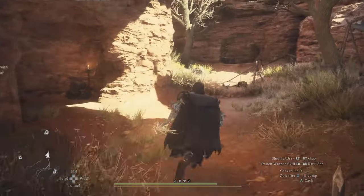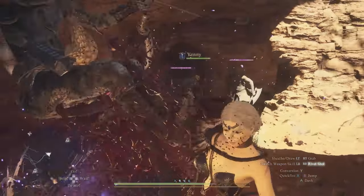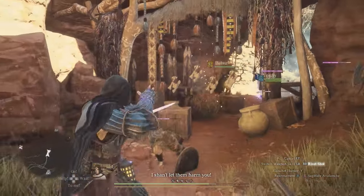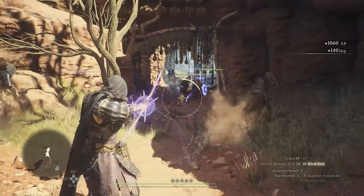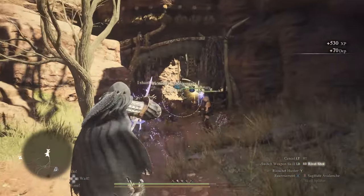Hello everyone, today I want to show you three locations — one unmarked and two caves — that give you very good armor, weapons, and valuable items. They are all close by so you can hit them all in one go. I suggest you put on the magic archer with the ricochet arrows; it's just going to make this so much easier.